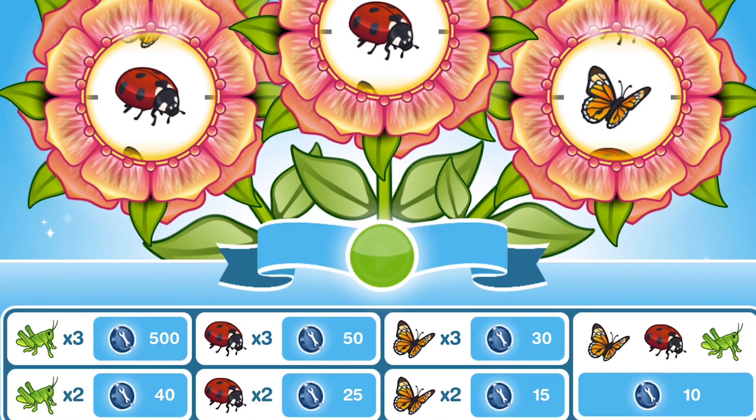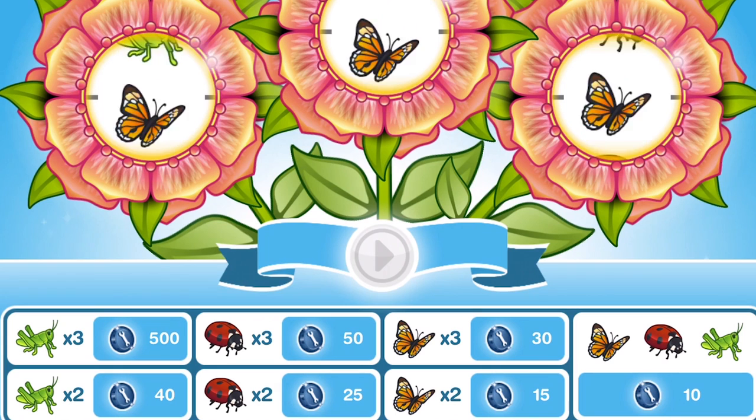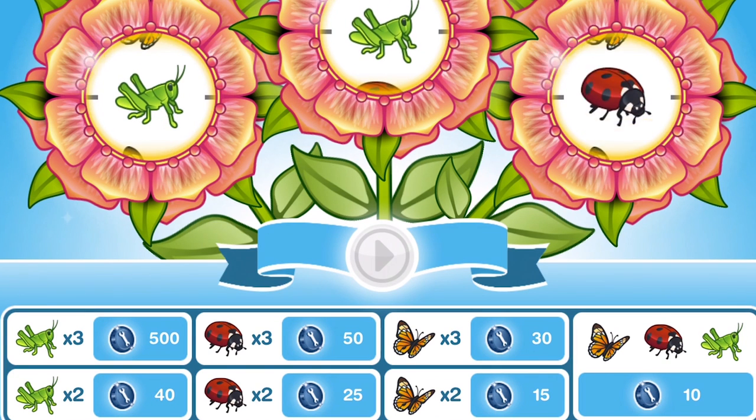What are we going to get? So what are the options? Positive thoughts. So there are the options down at the bottom — we could get 500 Constructor Coins, that would be amazing. Let's see what we get with this. Come on, send some good luck.